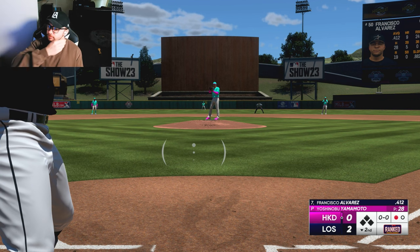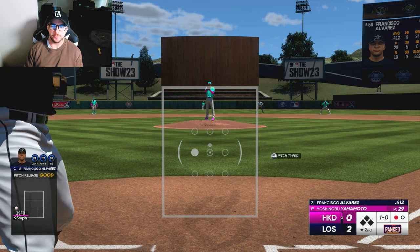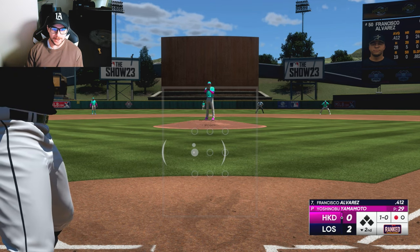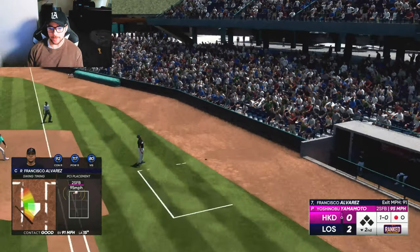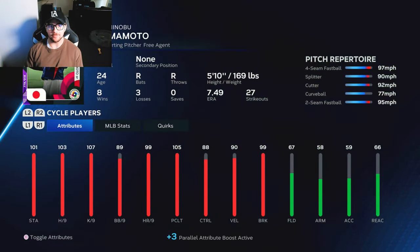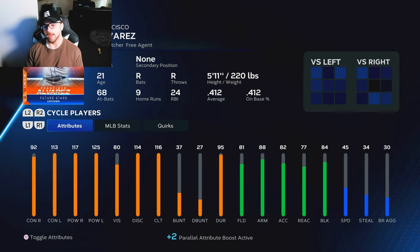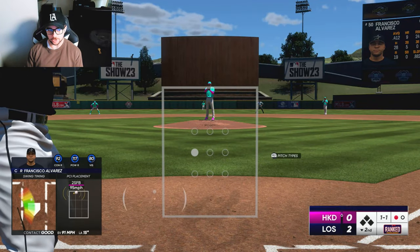Let me know, if y'all play Diamond Dynasty, who your Diamond Dynasty catcher is. I'm still using Francisco Alvarez — it's been great for me. He's over 400 for me with nine home runs. You can see on the screen: 412 average, 24 RBIs, nine home runs. Pretty good, but not the best stats from an in-game catcher. Let me know who y'all are using — I'm down to try some new catchers.